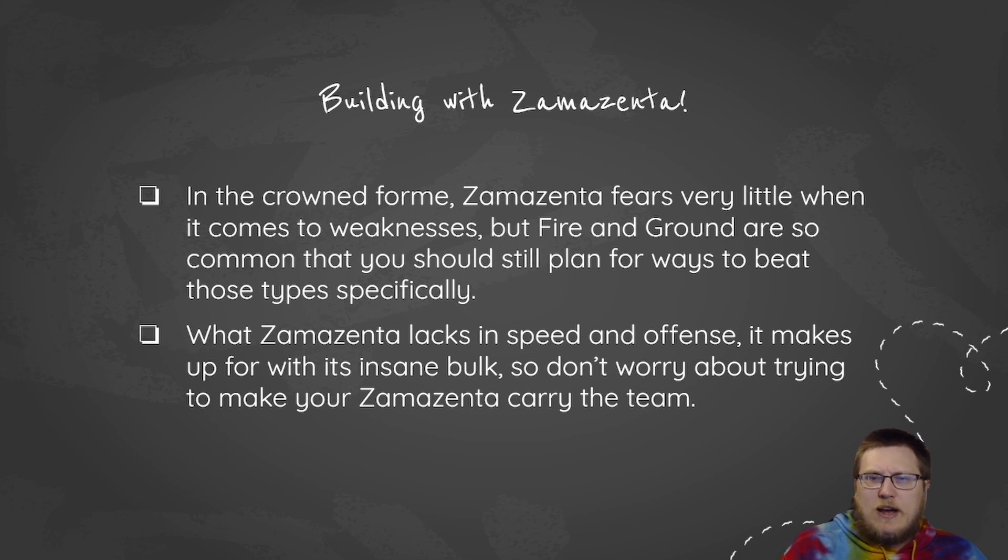Gyarados might be a very good pairing — just something to think about. Intimidate plus water is really good coverage and you're also immune to ground type moves that would be inflicted towards your Zamazenta. What Zamazenta lacks in speed it makes up for with its really good bulk — I believe both of its defenses are 145, and after a Dauntless Shield boost you can get that 145 into the stratosphere when it comes to sheer bulk.